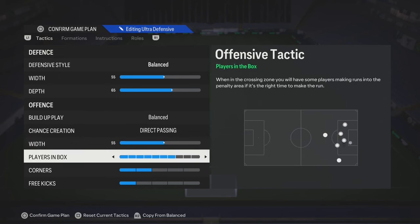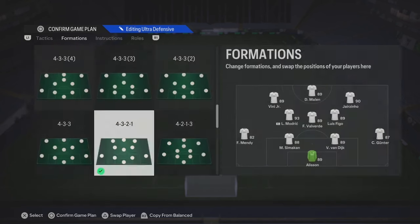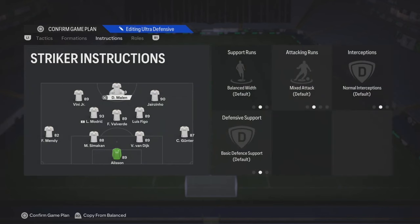Players in a box — seven is good, but you can put it to four if you want people at the edge of your box. Corners and free kicks are all up to you, but I'd probably go anywhere from one to two on each of them, usually one, just so you don't get counterattacked.